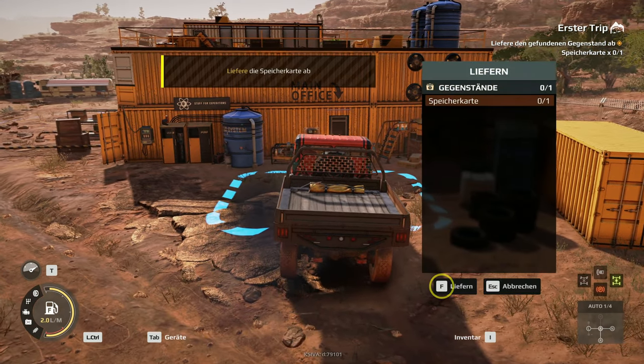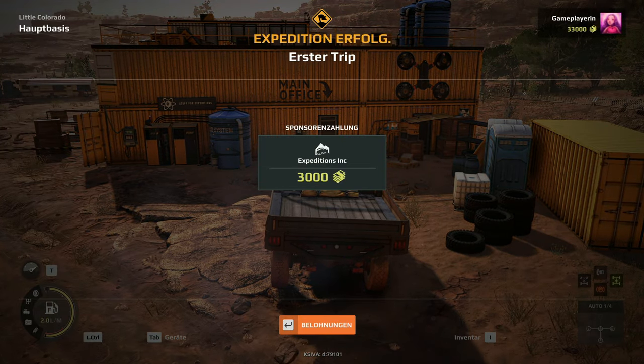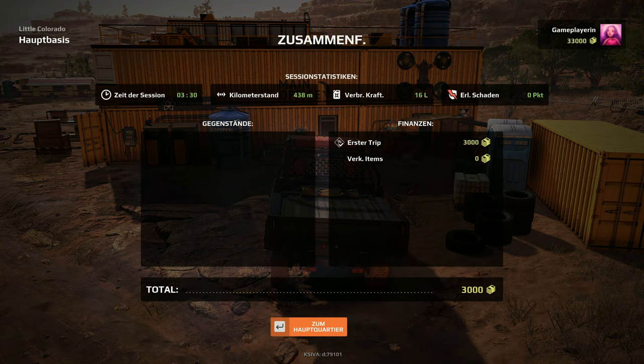Ich brauche eine gute Straßenhaftung. Interagiere mit dem Hauptbüro. Vorräte liefern. Einmal F drücken. Erster Trip erfolgreich. Wir haben 3.000 als Belohnung erhalten. Zum Hauptquartier. Region – wähle eine Absetzregion. Little Colorado ist ideal, um dein Können zu verbessern.